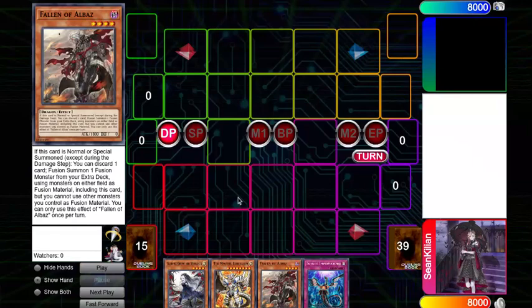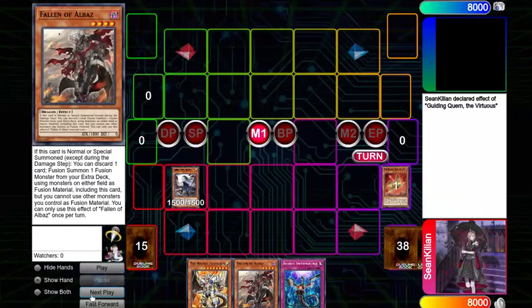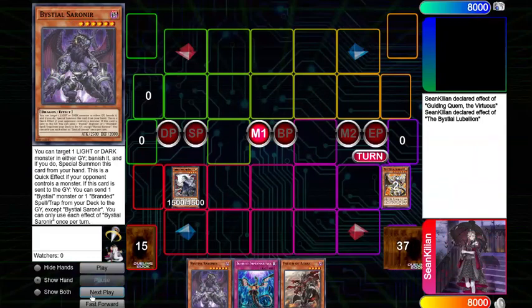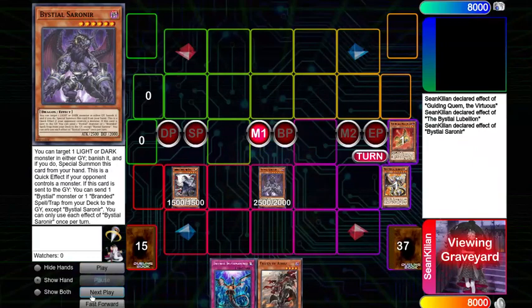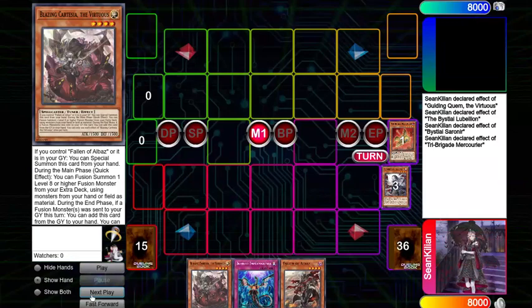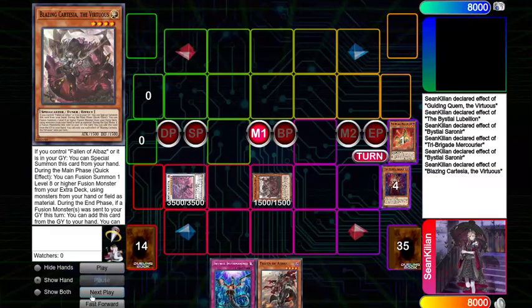So this is going to be the first 3-card combo. It's going to be Guiding Qwem, Lubalion, and Albaz, as well as any discard. Qwem is going to activate, sending Mercurier. You're then going to activate Lubalion to search out Sarnir. Sarnir is going to activate, banishing the Mercurier to summon itself out. Then Mercurier is going to activate to search out a Cartacia. You're then going to Synchro off into a Dispater, then activating the Sarnir. Sarnir is going to send the Beast to the graveyard, so you have a monster that mentions Fallen of Albaz in the graveyard.